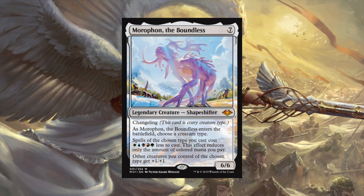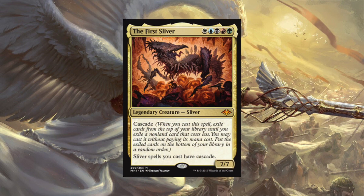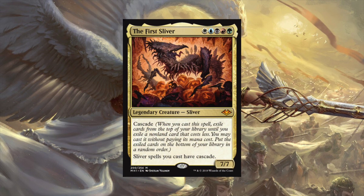Moving on, we have some more tribal action - sliver tribal. If you've watched a video where I've explained my origin story, sliver tribal was the second tribe I went to. I went straight from ally tribal with Chromat, and since there was no Battle for Zendikar at the time and no real flagship commander, I moved to five-color slivers. I played at a local game store in a league every week where people played tier and combo decks, so I would play aggro slivers.